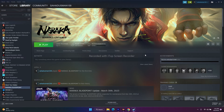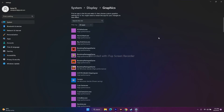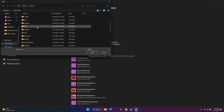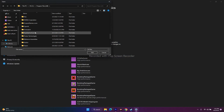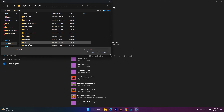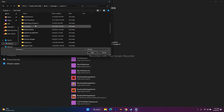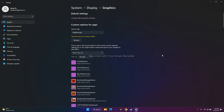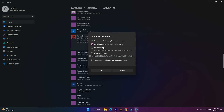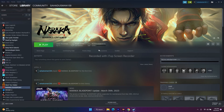Next, run the game on the dedicated graphics card. Search for Graphics Settings, click Browse, and navigate to the Naraka Bladepoint executable: Local Disk C, Program Files (x86), Steam, Steamapps, Common, Naraka Bladepoint. Add the application. Once added, select it, click Options, change the default setting from 'Let Windows decide' to 'High Performance', and click Save. Then close everything and try to play.